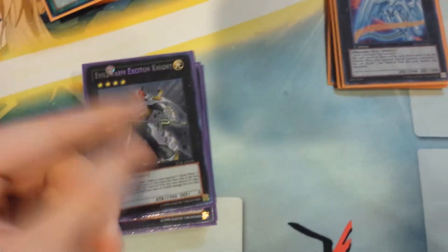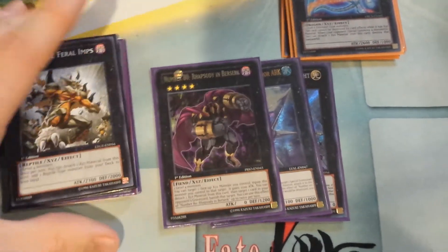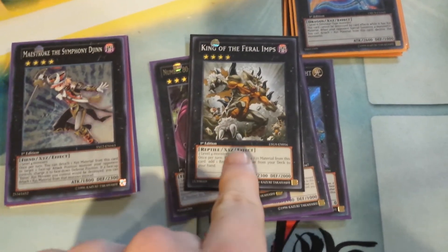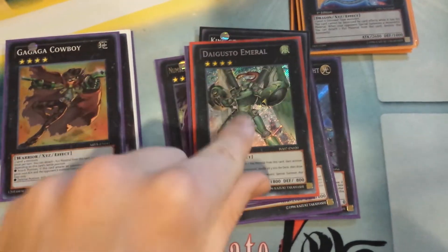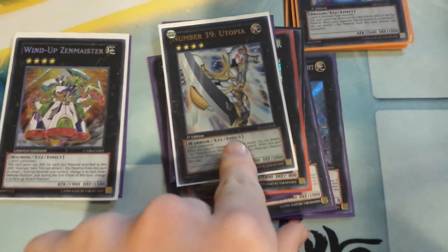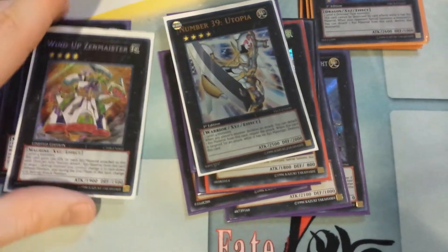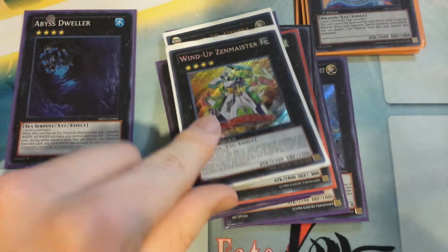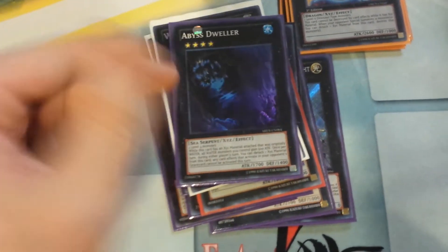For the rest of the extra deck, you run generic rank fours, except for a couple of cards that are different. Exciton, 101, which is really nice. Number 60, because he's cool. King of the Infernal Abyss — you can detach a material and get either Westlow or Najasho, so that's pretty cool. Maestroke and Emeral, because sometimes you want to recycle. Cowboy to get over things. Utopia — there are better cards, but you can play it. Zenmeister is somewhat exclusive to this deck — you use its effect to flip your Westlow face down. And Abyss Dweller. That's about it.